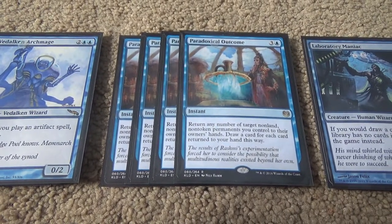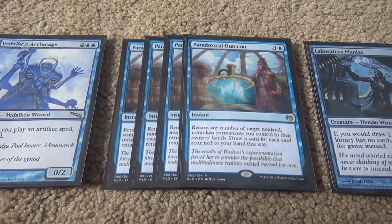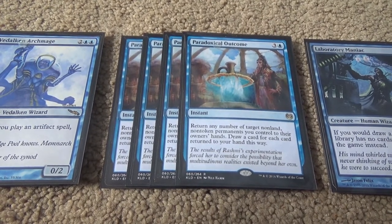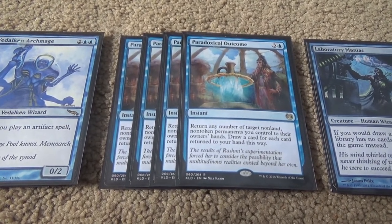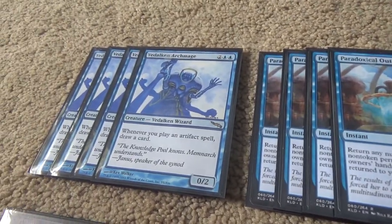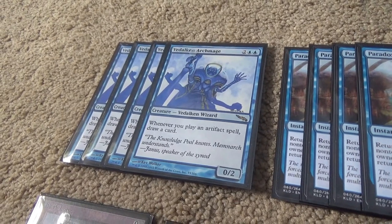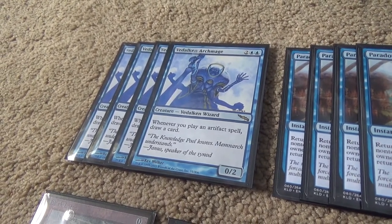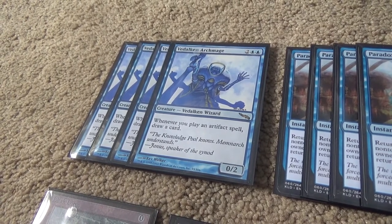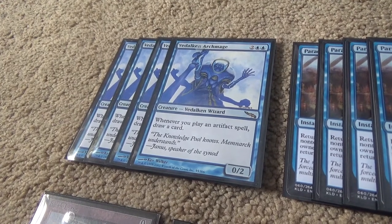If you're familiar with Vintage Paradoxical Storm, you know what Paradoxical Outcome does: return any number of target non-land, non-token permanents to their owner's hands, and then you draw a card for each card returned. Vedalken Archmage does that, but on steroids, because it triggers every time you cast one. We have a few neat little tricks in this deck, some of which we're not even playing — we could, and we'd get a little more power, but there are reasons for not doing that.